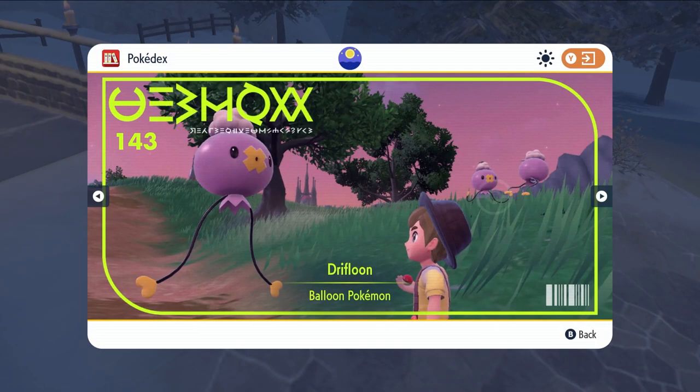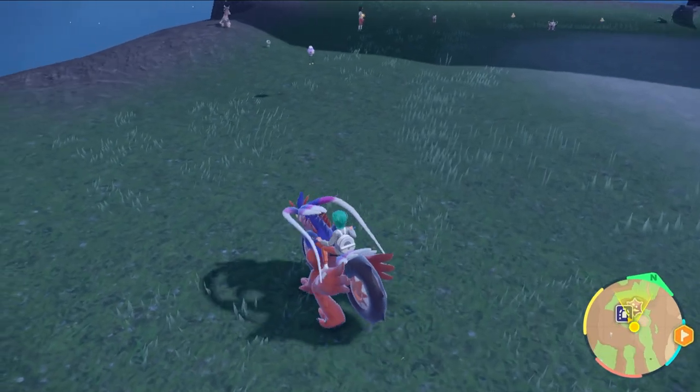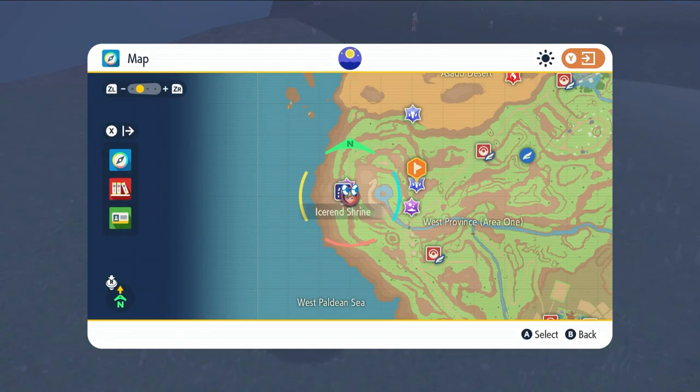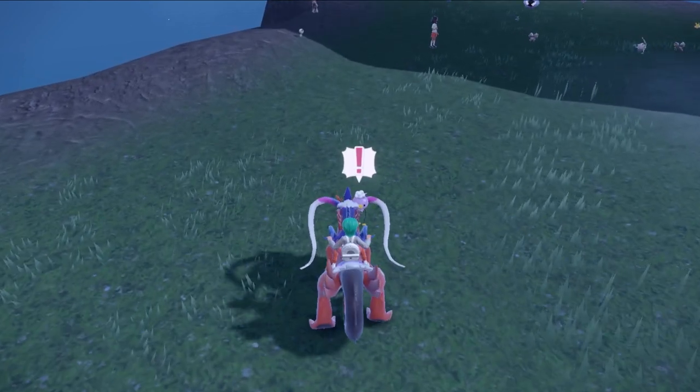Drifloon is a Pokemon Scarlet exclusive while its counterpart is Misdreavous in Pokemon Violet. As both are ghost types, they will only appear at night. Drifloon in Pokemon Scarlet and Misdreavous in Pokemon Violet can be found in various areas throughout the Paldea region.